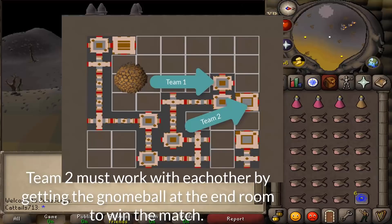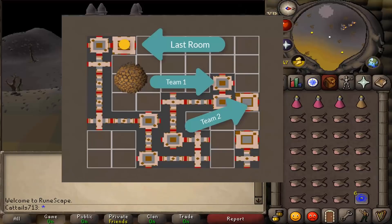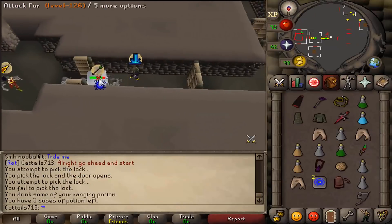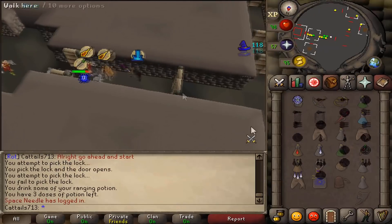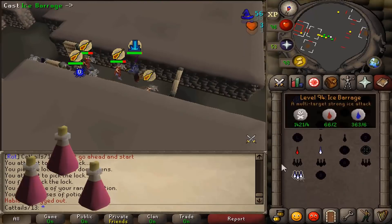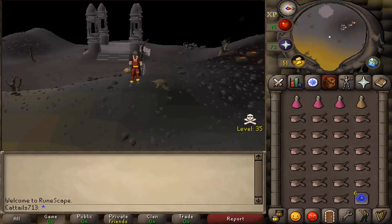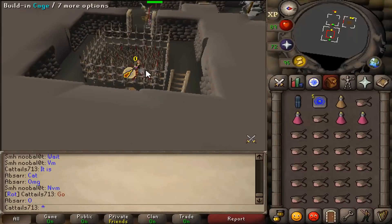The objective of this game is for the four teammates to get a gnome ball to the last room located at the end of the dungeon, working together by passing the ball. This is all done while being attacked by a max mage tribrider, facing traps, pick-locking doors, and having a food supply of three restores, one stamina, and a full inventory of monkfish. Hope you guys enjoyed this video — now let's begin.